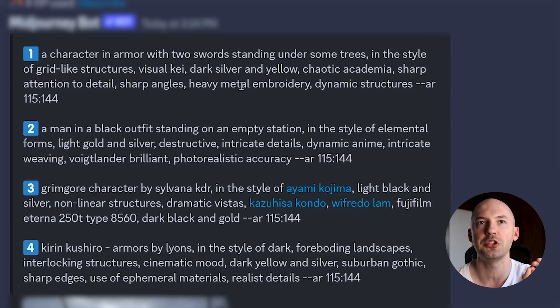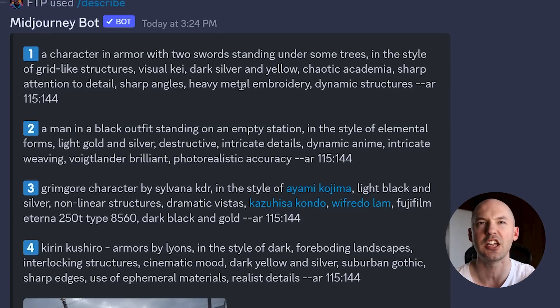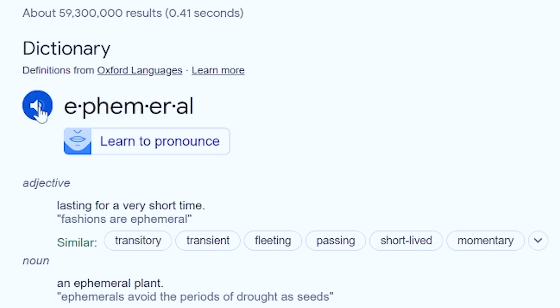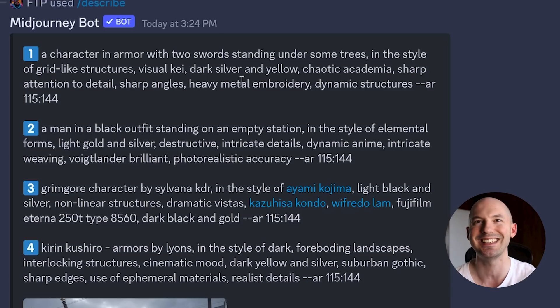Number four: Kirin Koshiro armors by Leons, in the style of dark foreboding landscapes, interlocking structures, cinematic mood, dark yellow and silver, suburban gothic, sharp edges, use of ephemeral materials, realist details. That's a whole lot of nonsense — that's not exactly how I write prompts.